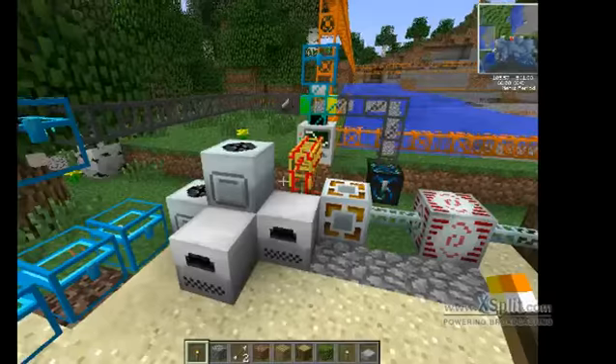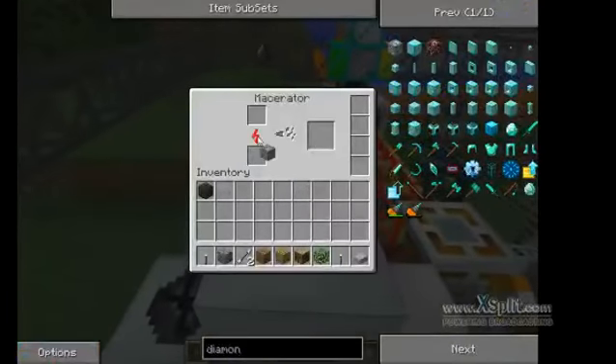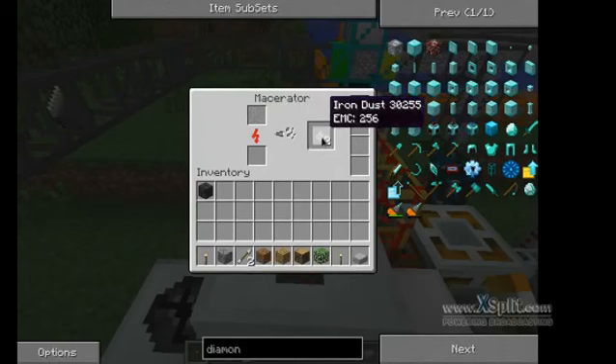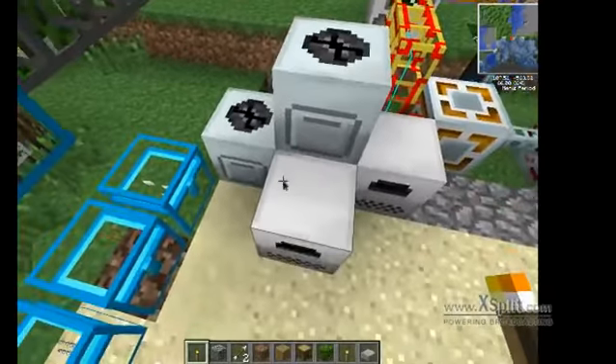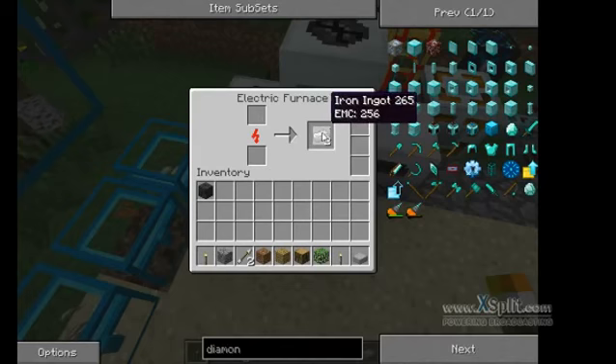These are macerators. If I take one of those and put it in here — it turns one ore block into two iron dust. Then we go down here to the electric furnace, and it turns the iron dust into two iron bars — just regular iron ingots.